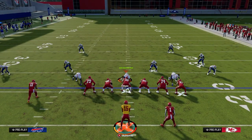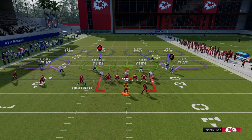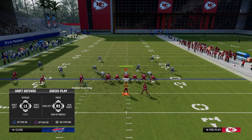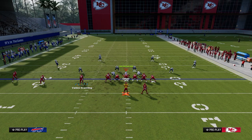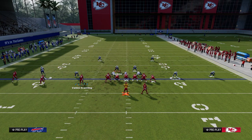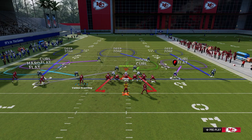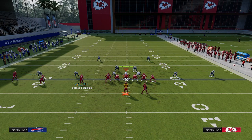Another common thing people do against Trips Tied In is try to cover the middle trips receiver with man coverage. What they could do to stop the corner route on the left is either man up the triangle receiver, hard flat one player, and purple another to create a Mabel coverage. To attack this, I like to get a bit more basic with my route combination — it really goes back to the Wide Receiver Short Post concept. The biggest hole in this coverage involves the middle trips receiver.